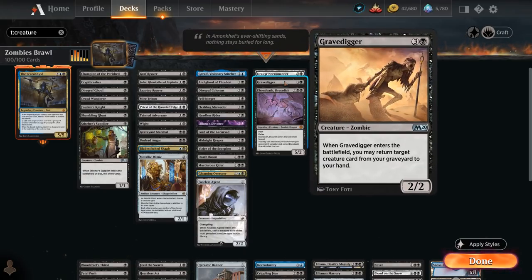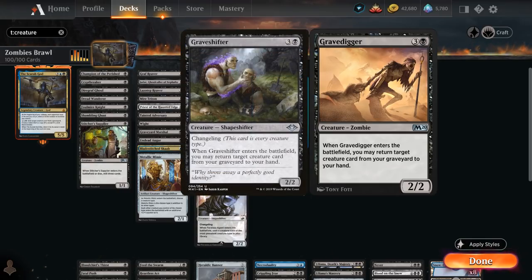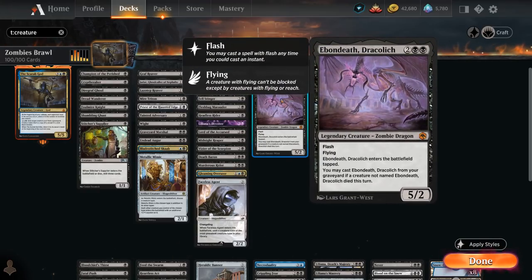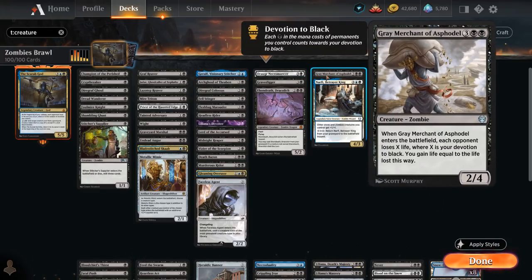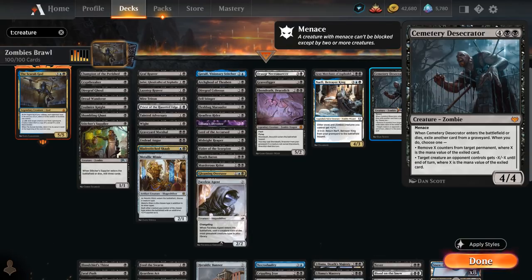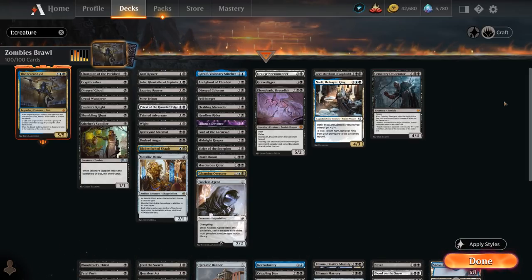Gravedigger is a 2/2 that gets back a creature from our graveyard. We could technically play Graveshifter, which might be slightly better when facing opposing copies of Crippling Fear, but I just prefer the art on Gravedigger. We've got Ebondeath, a 5/2 legendary zombie dragon with flash, flying, and ward, and we can also replay it from our graveyard if a creature died this turn. At 5 mana, Grey Merchant can drain the opponent equal to our devotion to black — and as you may have noticed, our deck is primarily black, just splashing a little blue. Narfi gives all our zombies +1/+1 and can be retrieved from the graveyard using snow mana. At 6 mana, Cemetery Desecrator from Crimson Vow is a 4/4 zombie with menace; when it enters or dies it can exile a card from a graveyard, and if it does, we either remove X counters from a target permanent or give a target creature -X/-X until end of turn, where X is the mana value of the exiled card.